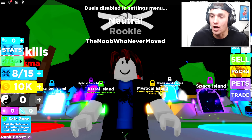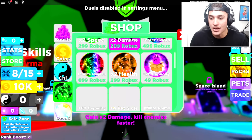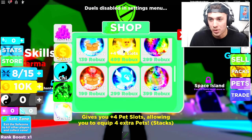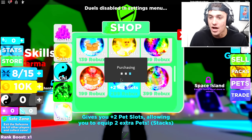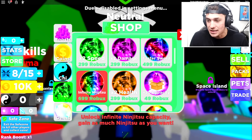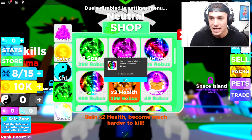The first thing you need to do is come to the store right here and go to the game pass selection. You will need to buy yourself the very expensive plus four pet slots, just like this. Next, you need to buy yourself the plus two pet slots. This now means you can equip eight pets. And then finally, you're going to need to buy yourself the Infinity Ninjutsu, because that is going to make you insanely powerful.